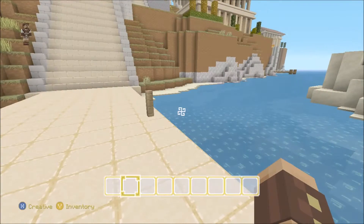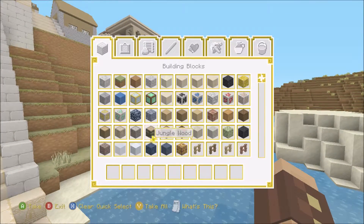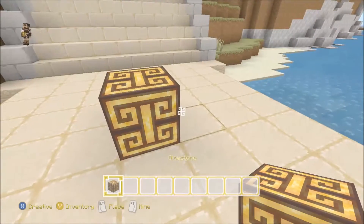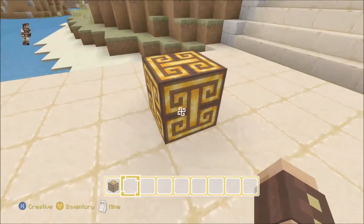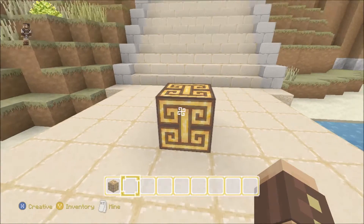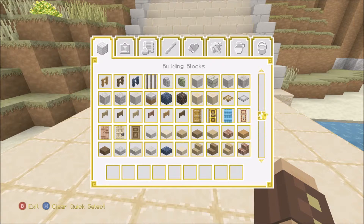I'm in creative mode so you can see the new patterns on the different blocks. Glowstone looks awesome - look at it, it pulsates light. That would be pretty cool for a house or street light. Here are some of the other blocks. Some look really nice. Doors look very nice - this iron door in particular looks really good, like it belongs on a palace or something.